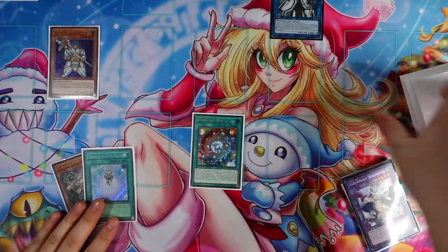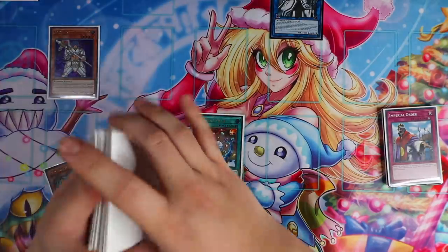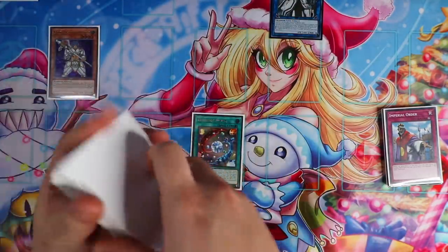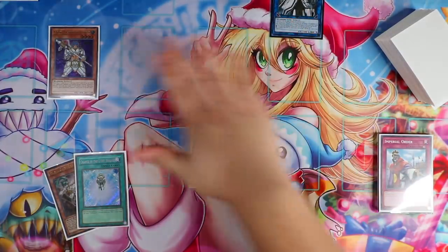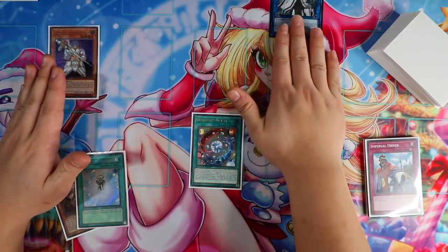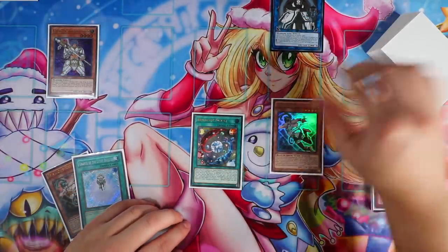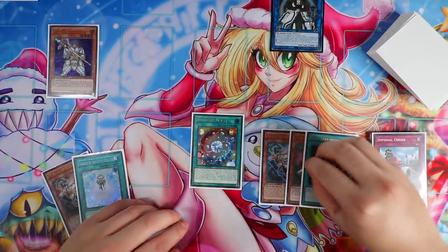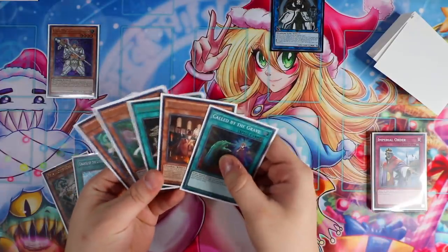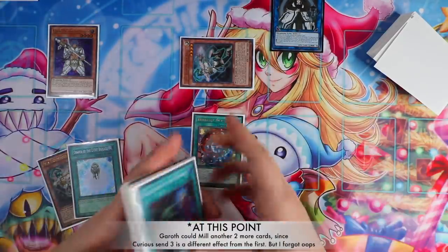Once Curious is summoned, activate Curious's effect to send Imperial Order to the Graveyard. Since a card is sent to the Graveyard by a Light Sworn monster's effect, you can activate Gareth's effect. Curious, the Light Sworn Dominion, also triggers at the same time. Curious mills three and Gareth mills two. You want to choose Gareth as Chainlink 1 and Curious as Chainlink 2. You milled Felice off Curious, so Felice is going to special summon itself to your side of the field. Then activate Charge of the Light Brigade, mill three cards, and add Raiden to your hand.